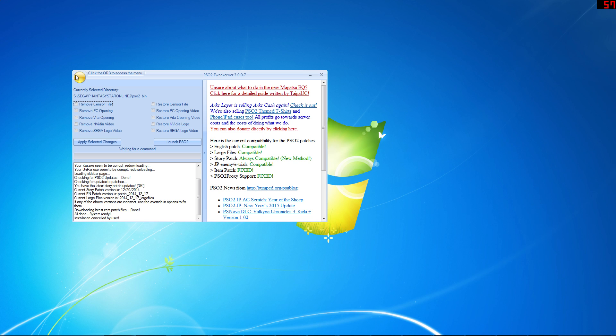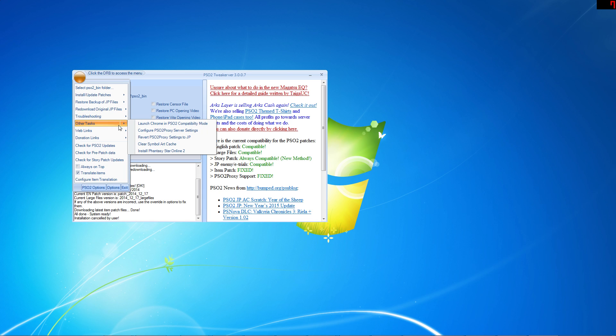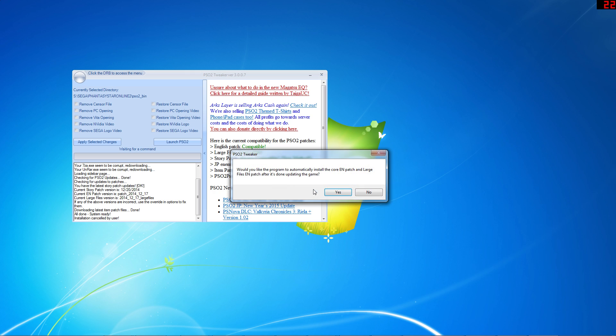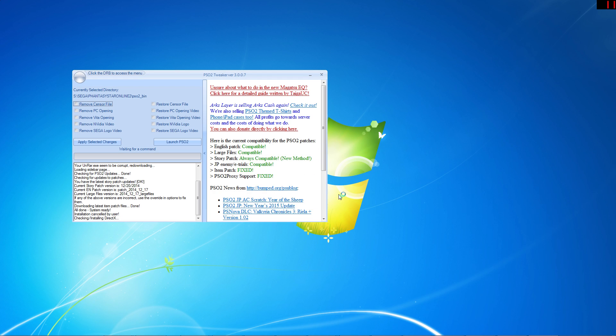Once you have the PSO2 Tweaker open, go to the orb in the upper left corner and click on it to open the menu. Then go to Other Tasks and click on Install Phantasy Star Online 2. Next, select the location where you want the game to be installed. Once you have set that and you click OK, you'll be asked if you want to download the core English and large file patches. Go ahead and say yes, then click OK at the next prompt. At this point, the game will begin downloading. Please note that this process will take a while to complete because the game is over 23 gigabytes at this time. If there are any issues during this process, simply relaunch the Tweaker and it should pick up right where it left off.